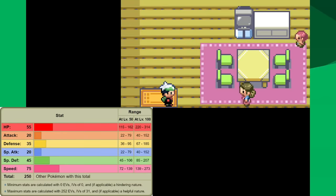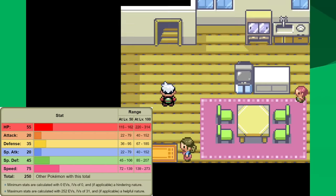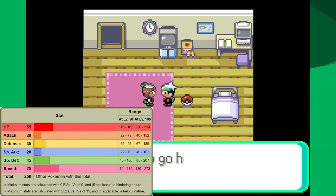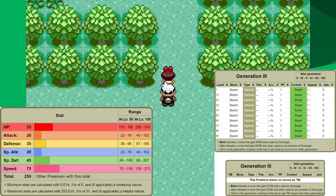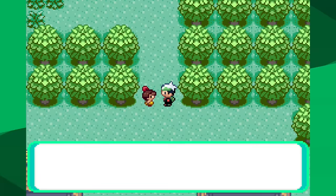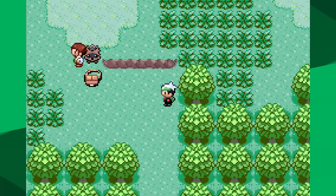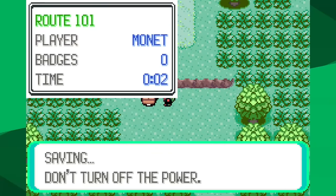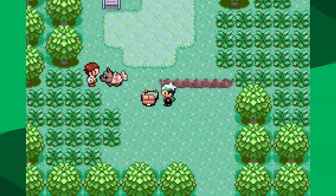Statistically, Smeargle would be the second worst fully evolved Pokemon, but it gets even better. Because Smeargle's move pool is exactly one move: Sketch. And if you didn't know what Sketch did, you might assume this run would be next to impossible. But of course, this is where I tell you what Sketch does and outline how this run is going to look.